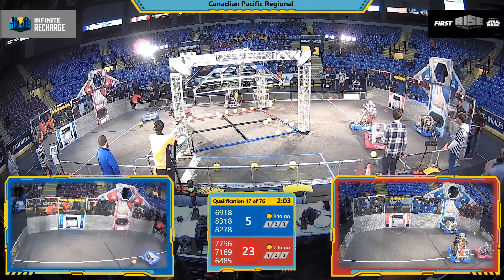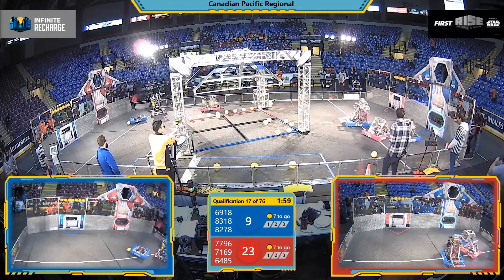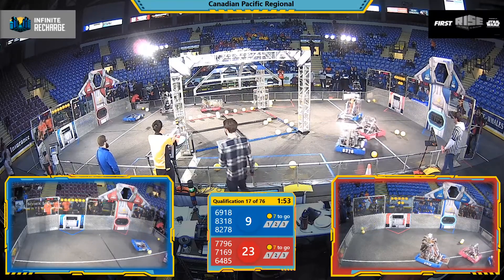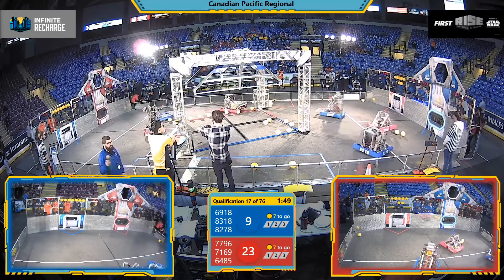Motors rolling. One shot misses. Next one lands in the outer power port up top. Doing some quick layups up in close range. Shots going wild on the Red Alliance side of the field — that's Mecca Mustangs launching one outside the field of play, the other one bouncing off the backboard nearby.